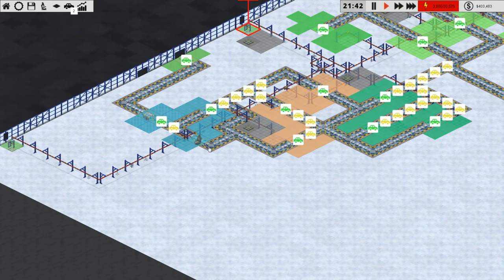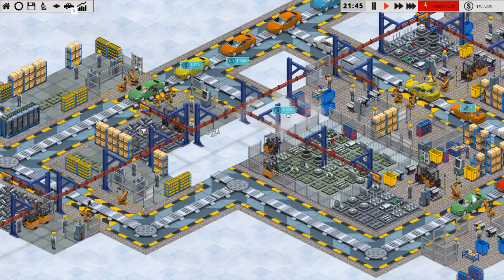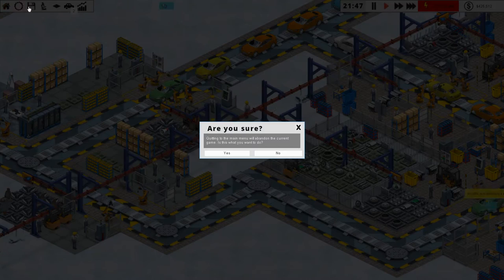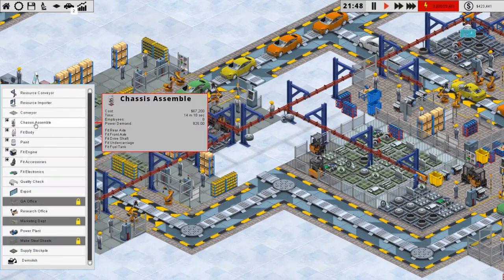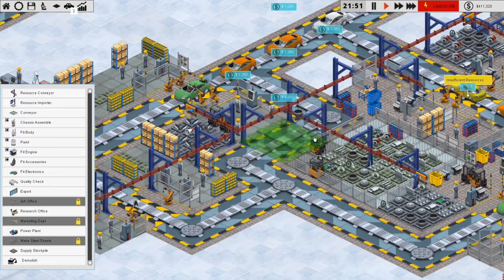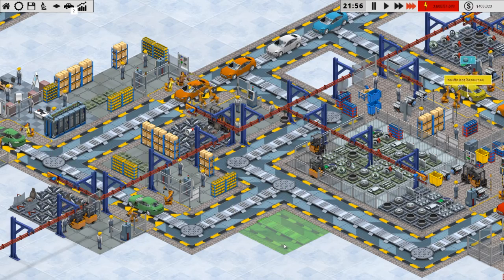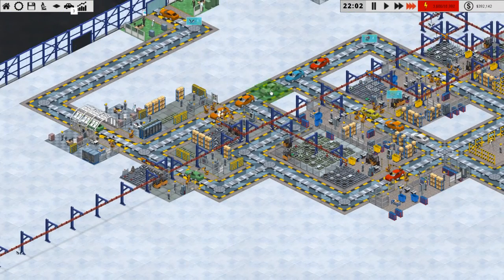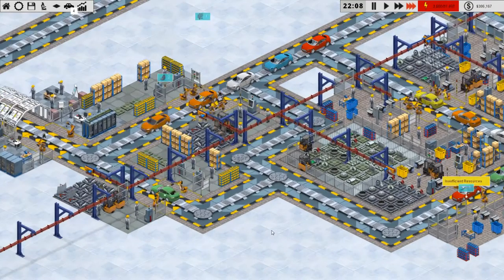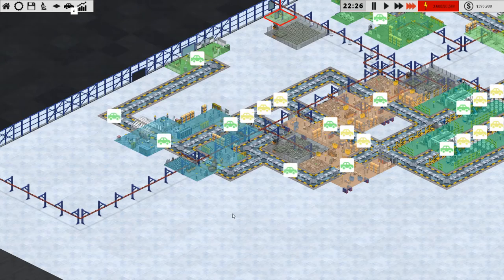This conveyor line is actually useless so we're gonna just ditch it. We'll go into our conveyor line and do this — that's gonna allow them to split off into here, if I am correct. Let's give it a bit to see if they're actually going to do that. The excess cars here are going to go over here. It might take a bit because I think these guys already have their path memorized.